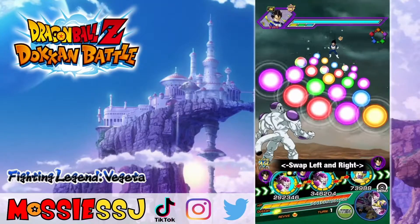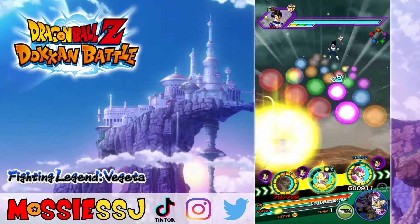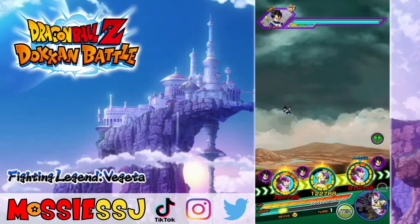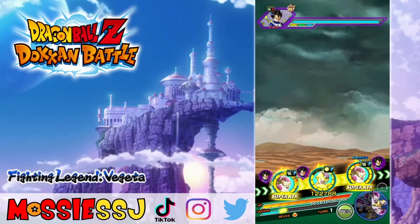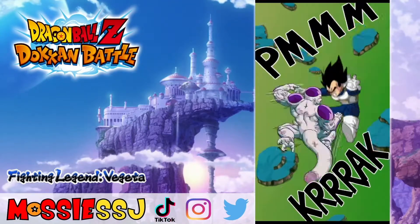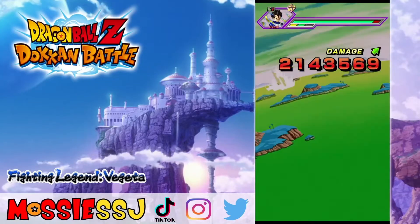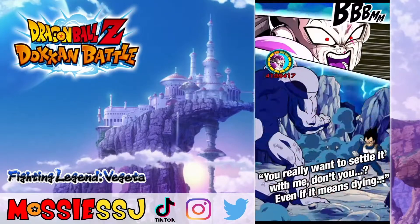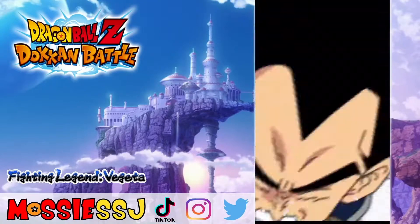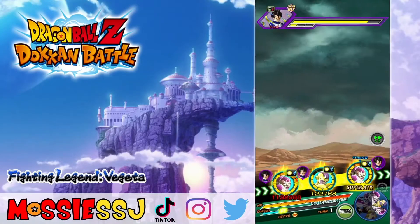As you can see, this team is very similar to a lot of the Super Battle Road teams I've been using, including the Transformation Boost. You should know how this team works. A lot of these units are really top tier, including this Frieza — in my eyes he is probably the best unit in the game, and that might be controversial. As you can see he doubles up and straight away he's got over four million attack stats.